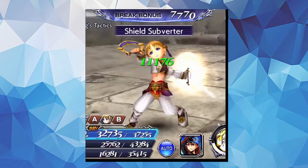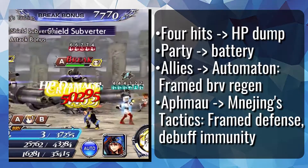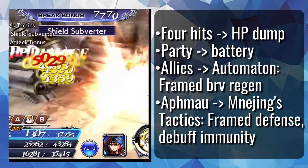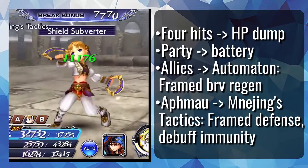Shield Subverter deals 4 brave hits before an HP dump and has a decent 150% overflow. It batteries the party and grants them Automaton, a framed regen buff. On Aphmau, it applies Meneching's Tactics, a defensive frame buff that also includes debuff immunity.